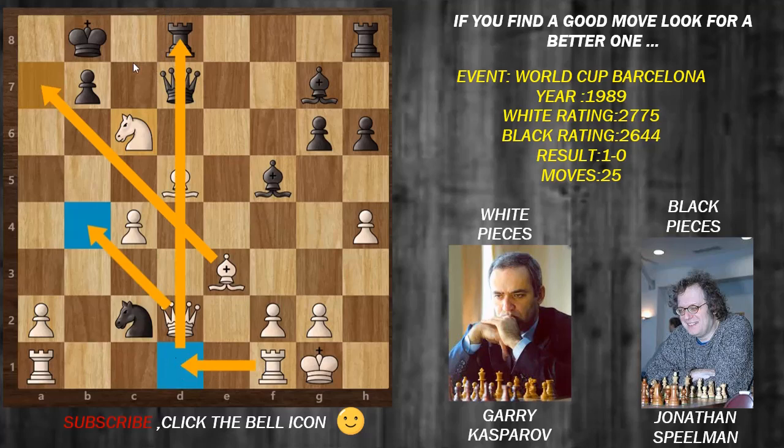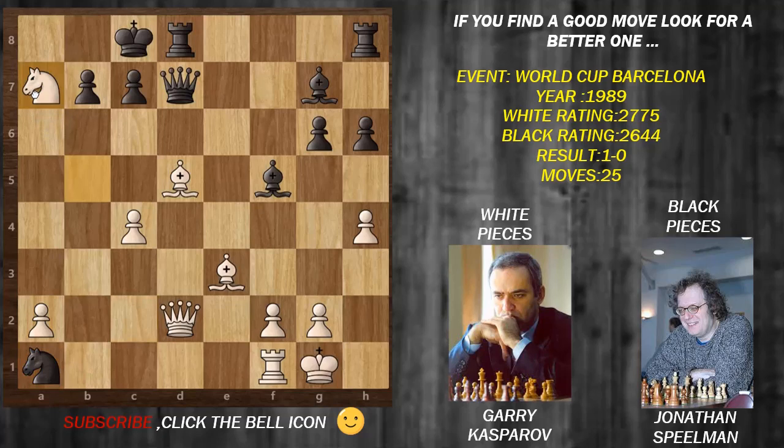Knight takes a7 was played. Here Gary goes for knight takes a7 check, king forced to move, and now going to b4 - not going for that check as the king can move over there. The knight is now in play and the threat is on c2. Jonathan thinks here for 45 minutes.